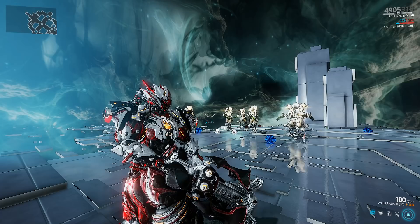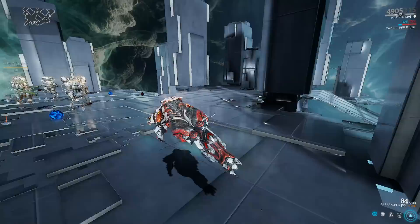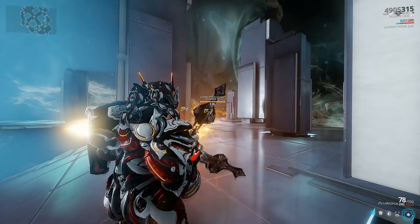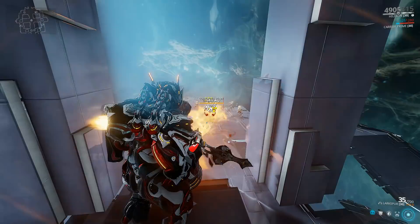When it comes to the Larkspur, in order to get the most out of the weapon, we're gonna have to understand exactly how the two fire modes function. The primary fire mode is best described as a better Amprex — you get a frontal beam with a whopping range of 14 meters. At 35 meters I'm still able to comfortably hit my targets, and as you can see the primary beam is chaining to additional targets. You can have a maximum of 5 enemies hit at a time without the use of punch-through.